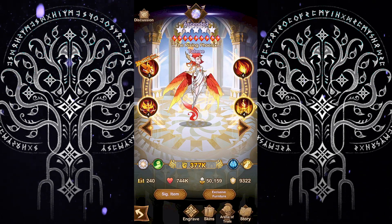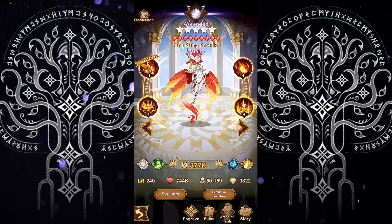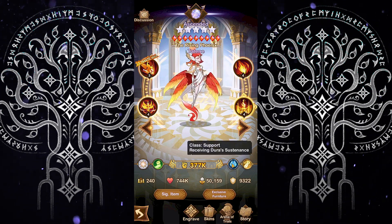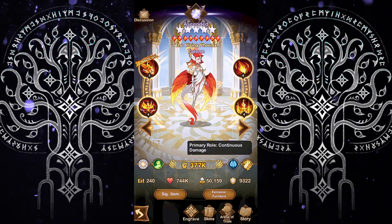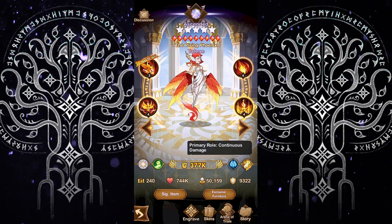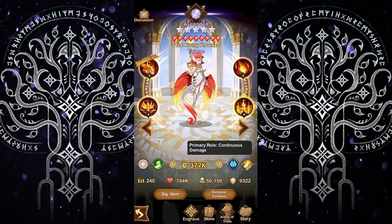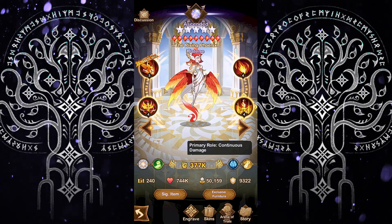Hey, it's me Ryka. Today we're going to have a look at Taelene, the rising phoenix from the Celestial Faction. This hero wears leather-based gear, is part of the support class, and her primary role is to provide a significant amount of healing, stall, and distraction for your teammates during battle. So let's have a look at her skills.